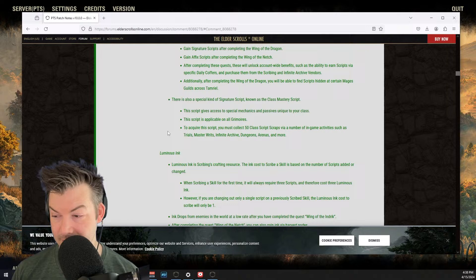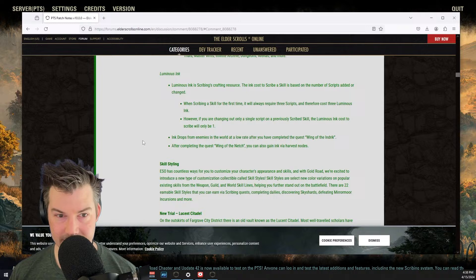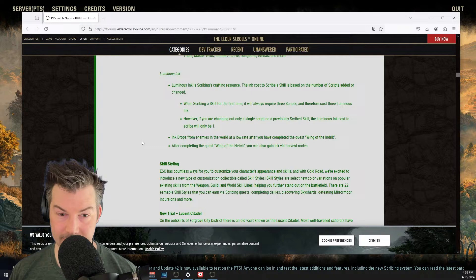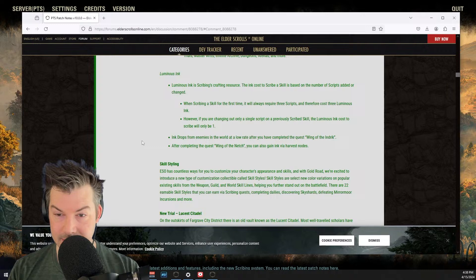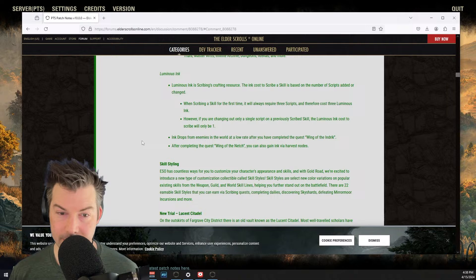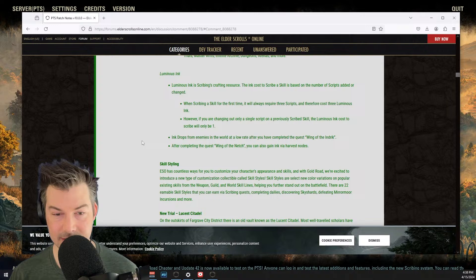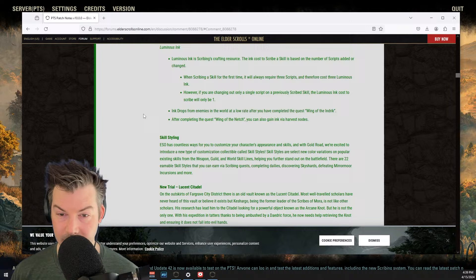You're getting the same error trying to log in — thanks Liriel, I appreciate that. We'll finish going through this and if the servers aren't back up, maybe we'll call it. Luminous ink is scribing's crafting resource. The ink cost to scribe a skill is based on the number of scripts added or changed. When scribing a skill for the first time, it will always require three scripts and therefore cost three luminous ink. However, if you're changing only a single script on a previously scribed skill, the luminous ink cost will only be one. That's a nice feature for sure.